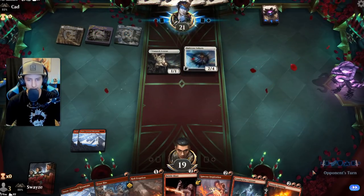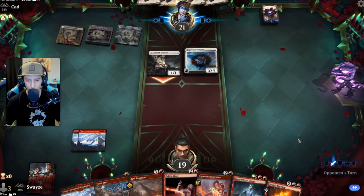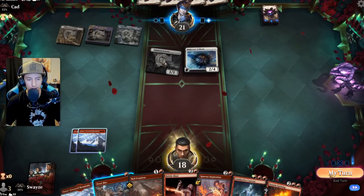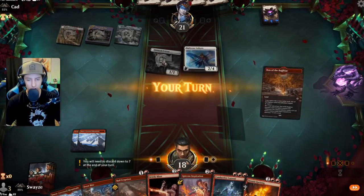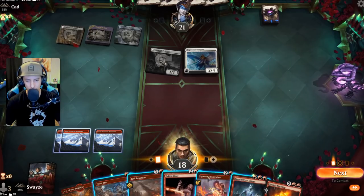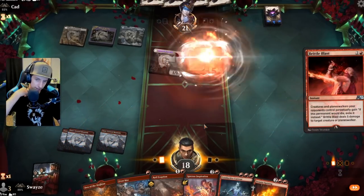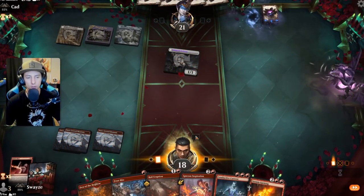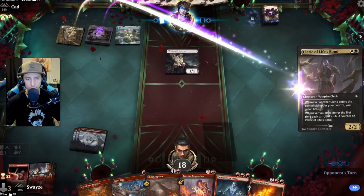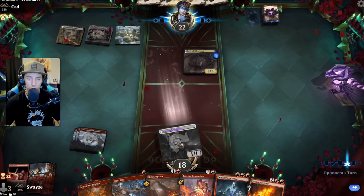There's our first exile target — Brittle Blast, let's go! This marks everything on the field as a target for exiling effects, so in the future things won't have their Disturb. Doing this main phase because anytime they cast a spell they're going to get life gain — get rid of it now before it's too hard.